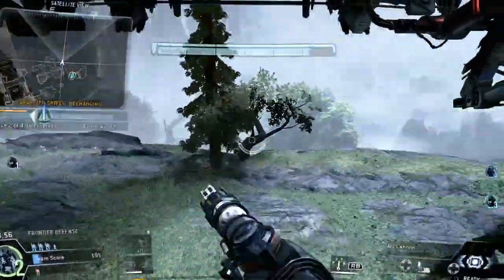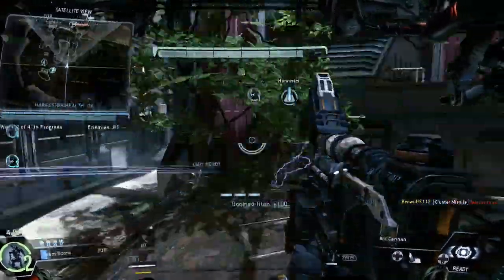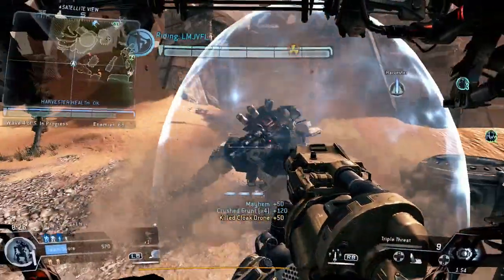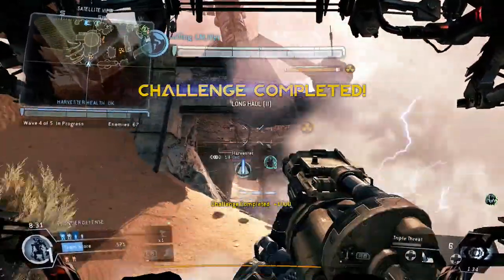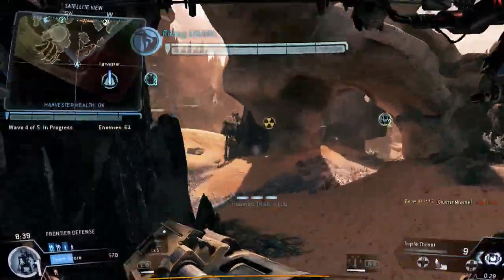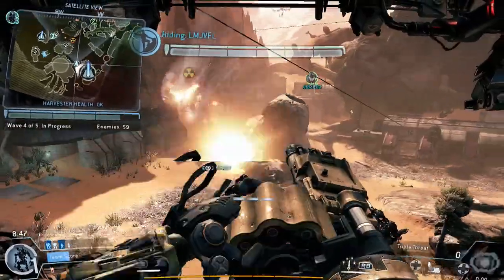It's a similar Titan-scale version of the smart pistol's ability to engage multiple targets. Against Titans, the arc cannon can continue to hit multiple targets, and the triple threat, if you're close enough, drops Titans incredibly fast. So I end up using these weapons even though I'd rather use something else, because they engage so many more targets so much faster. I'd rather be using the chaingun or the 40mm, but to ensure my party's success I want the most efficient weapons, and in Frontier Defense that's the arc cannon or the triple threat.